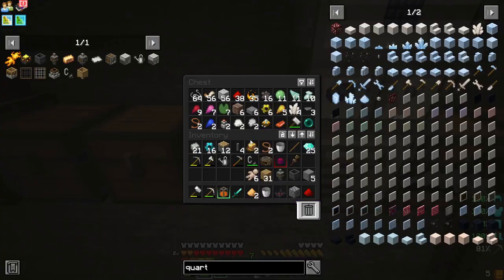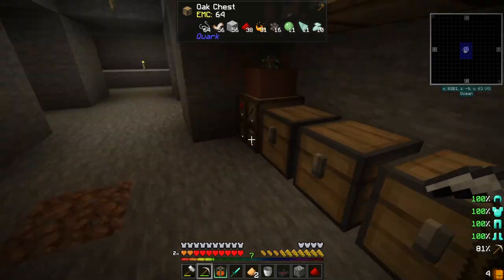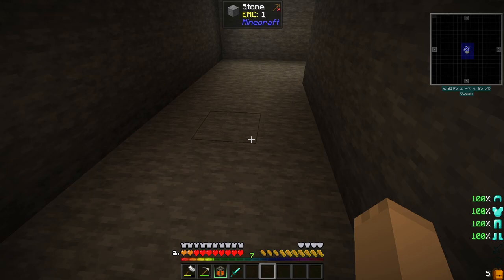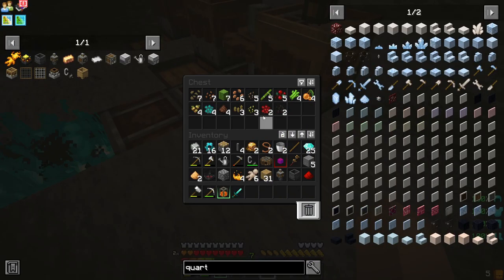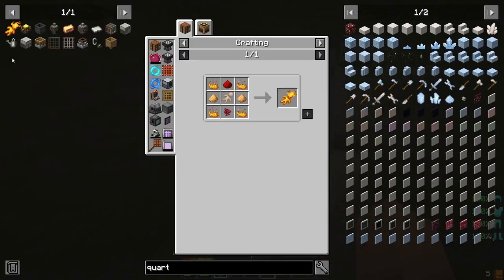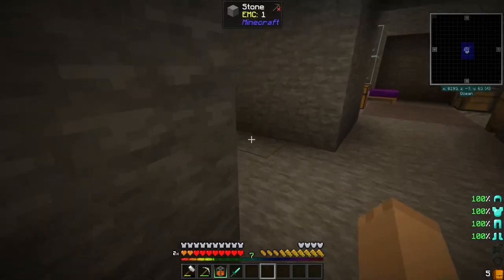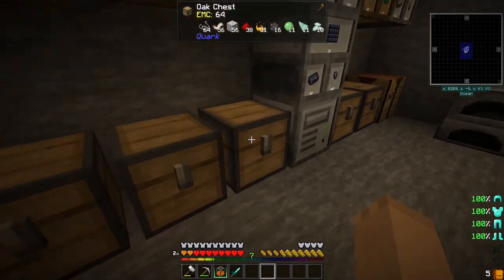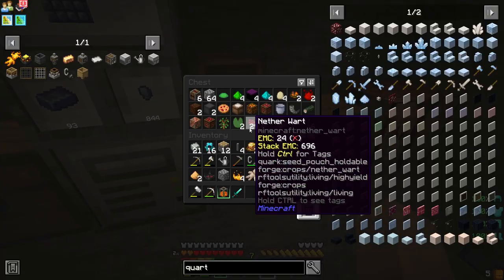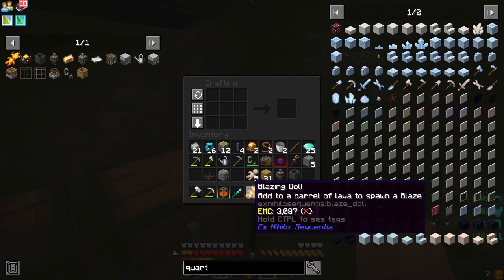We need blaze powder, which we have some from the odd sieving we had to do last episode. And nether wart — I think we might have nether wart over here. I'm pretty sure we got nether wart because it's a side effect of sieving soul sand. Ah, there it is. So now we can get a blazing doll.